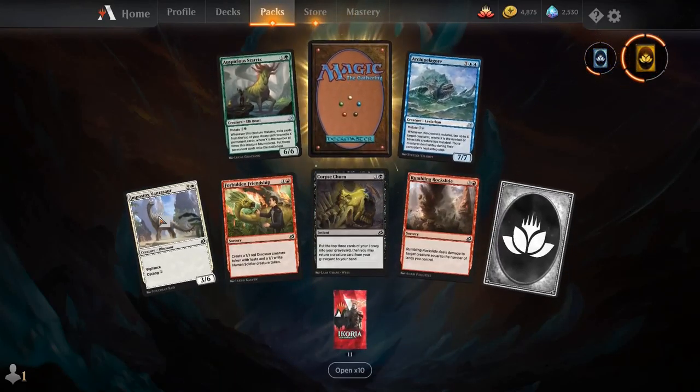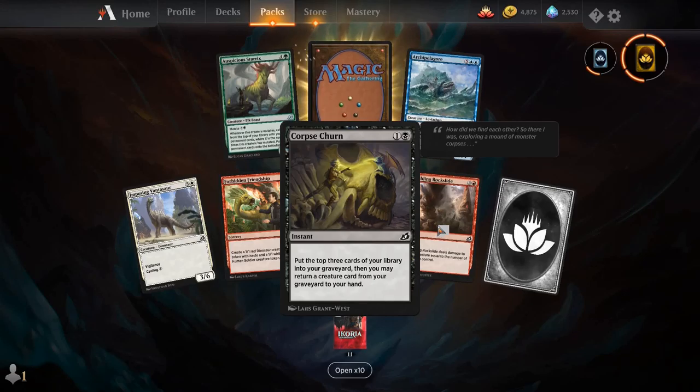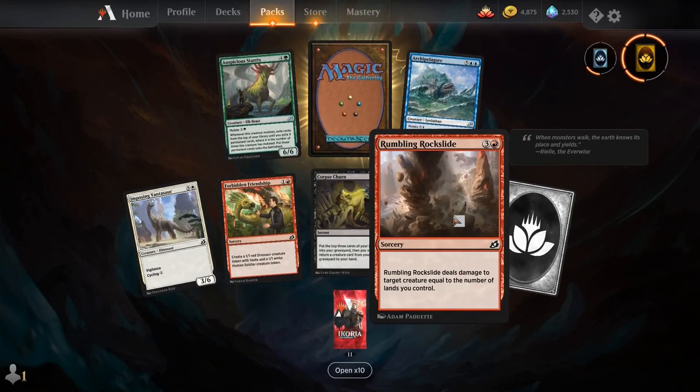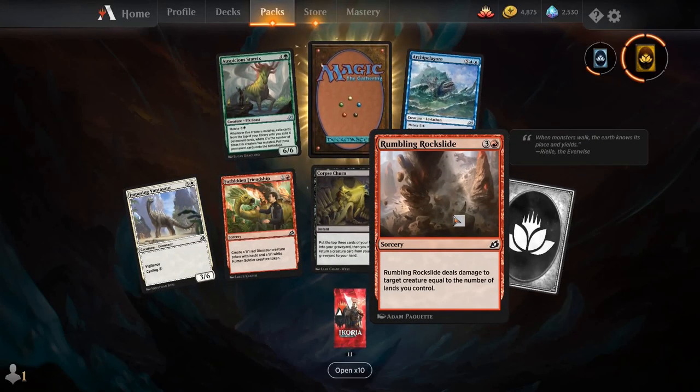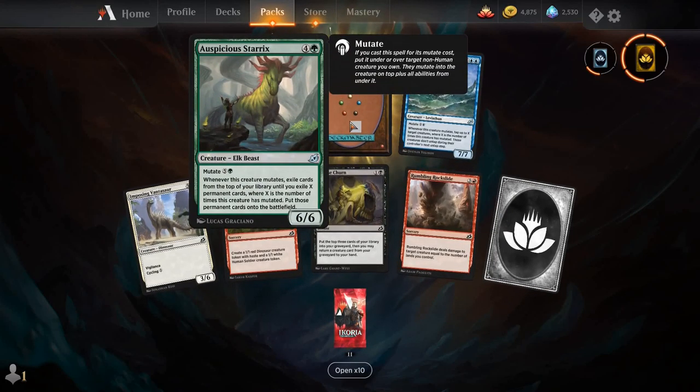Imposing Vantasaur, Forbidden Friendship, Corpse Churn, Rumbling Rockside — I think this is actually pretty good removal for this set, it deals at minimum 4 damage. Archipelagor, Auspicious Starrix, and our rare is Extinction Event.